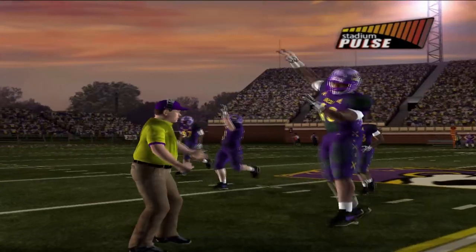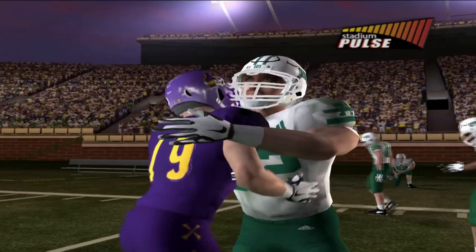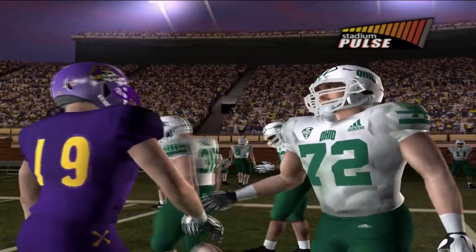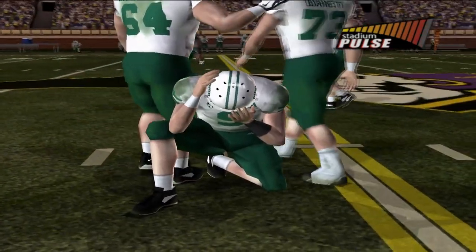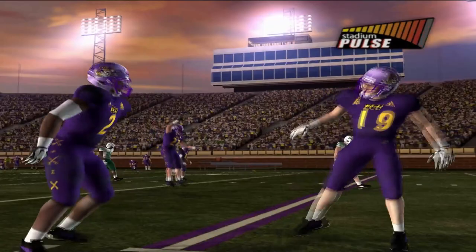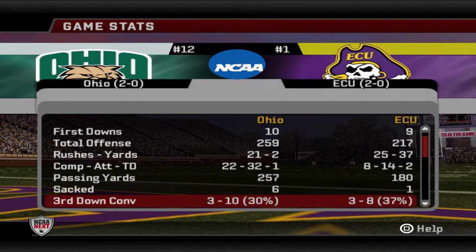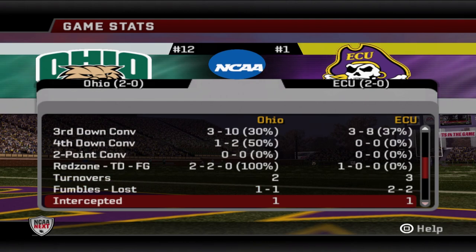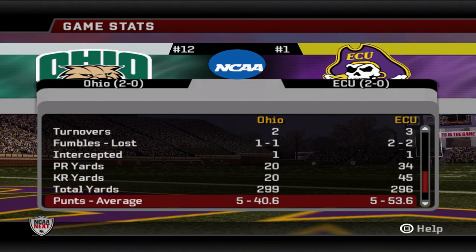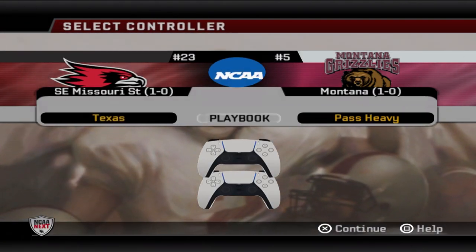They even give him a Gatorade bath — you wouldn't see that in FBS if Alabama wins a top 25 matchup. Just a difference in mentality between FBS and FCS college football. Eastern Carolina improves to 3 and 0 while the Bobcats take their first loss of the season, though they shouldn't be penalized too much in the polls.